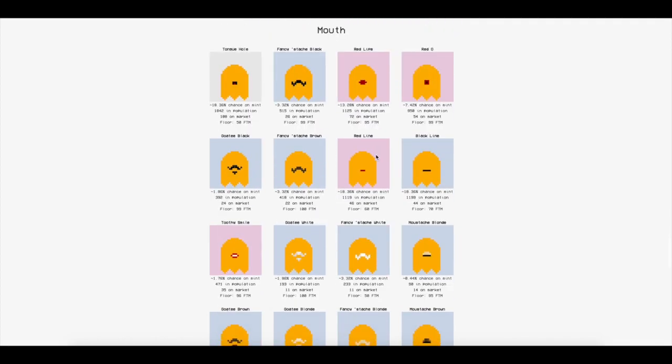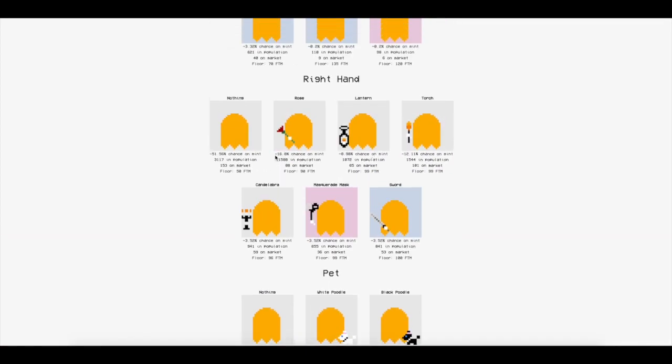You look for the more rare ones, but if you're just looking for battle, these are the most important stats. The rose is weak sauce — it doesn't do anything in battle. The fiery lamp is going to get roasted by the torch. Rose is level one, lamp is two, torch is three. The sword and the mask are both the same and a little bit better. And the candlestick thing is the best, believe it or not.